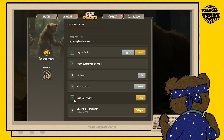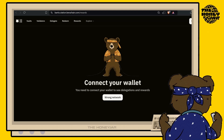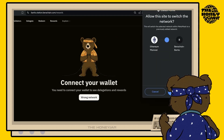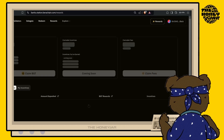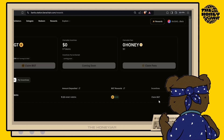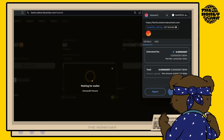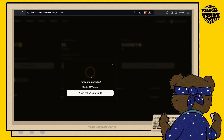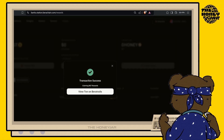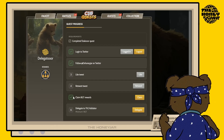For step five, we're going to claim our BGT rewards. If you've claimed BGT recently this quest may be automatically confirmed. If not, hit the Claim button — this will take you to the Bera Station rewards tab. If you're on the wrong network, hit 'Wrong Network' to switch to the Bear Chain Bera testnet RPC. From here you'll see your BGT rewards — hit BGT and approve the prompt in your MetaMask wallet. Once confirmed and the transaction goes through, you'll get a confirmation tick.